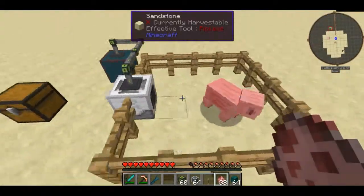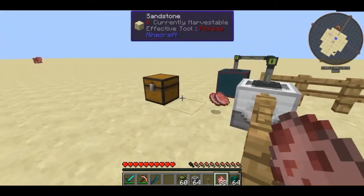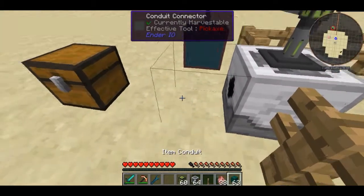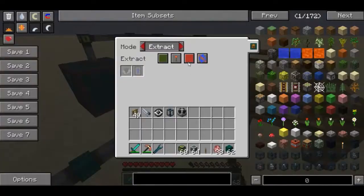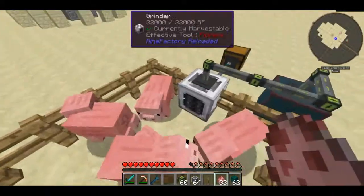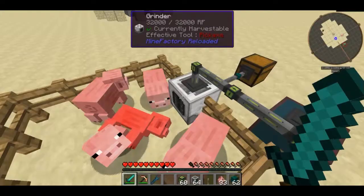If you put mobs in front of him, hopefully he should begin to kill them. But the items are just going to get spat out everywhere and that's really not ideal. So what you can do is connect up some item conduits from Ender IO, set them to extract from here, and now hopefully we should be seeing the items go into the chest once the mob grinder decides to kill the pigs.